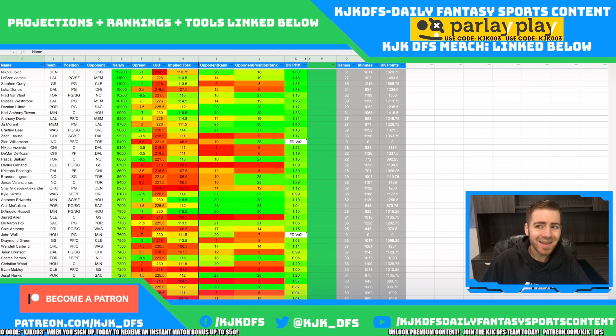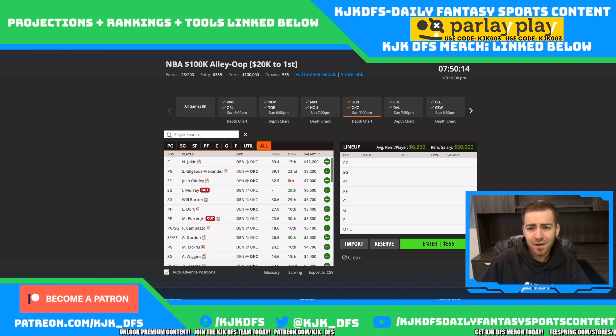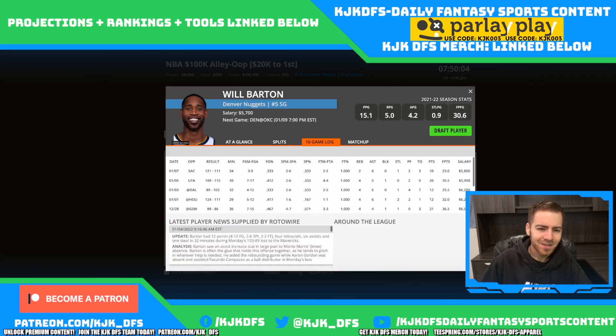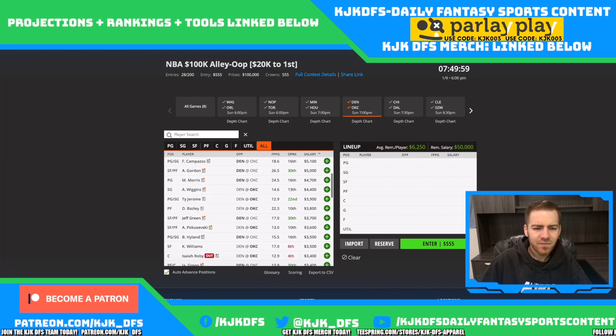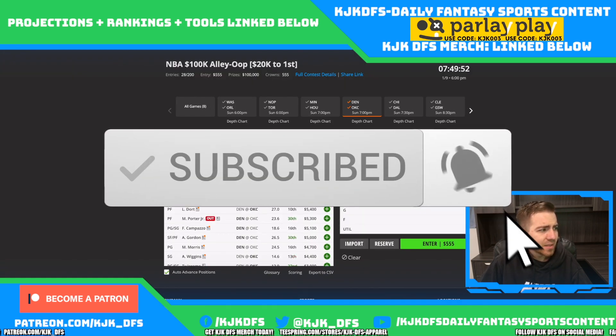Nikola Jokic at 12.2 — his price tag has gone up from 12k for good reason. He's the best fantasy point producer in the league, putting up 1.8 DK points per minute on the season. He's always going to be an interesting play. Will Barton and Luguentz Dort are both priced in the mid-range, get decent minutes, and could be in play. Though not the fastest paced game, both teams are looking pretty healthy.